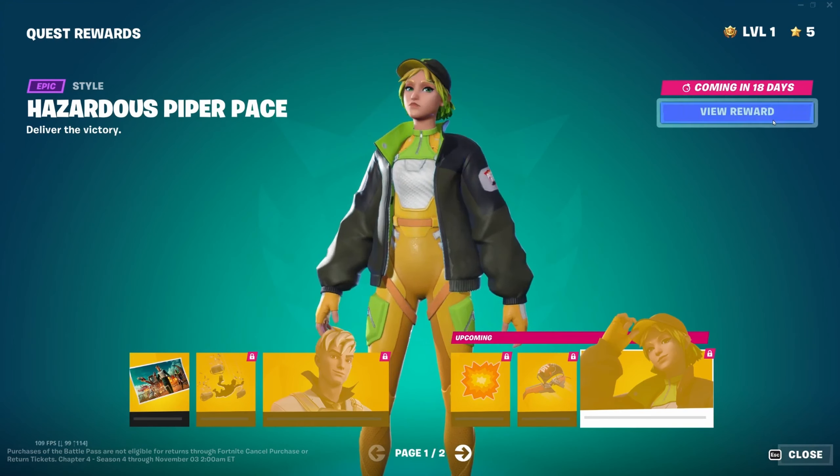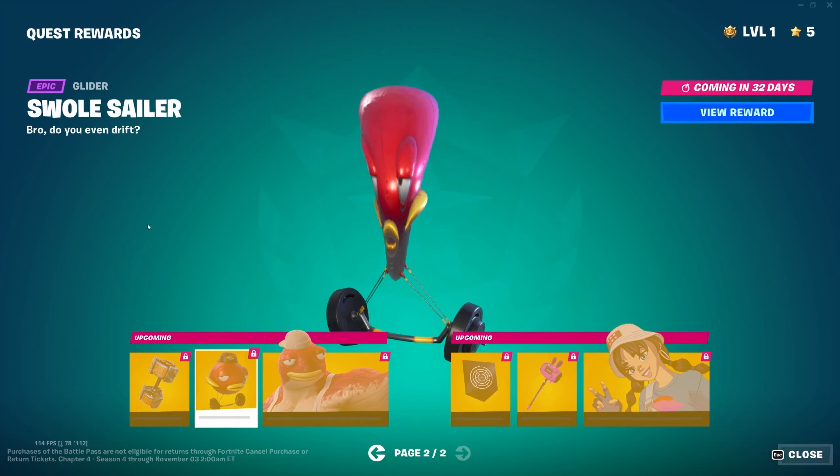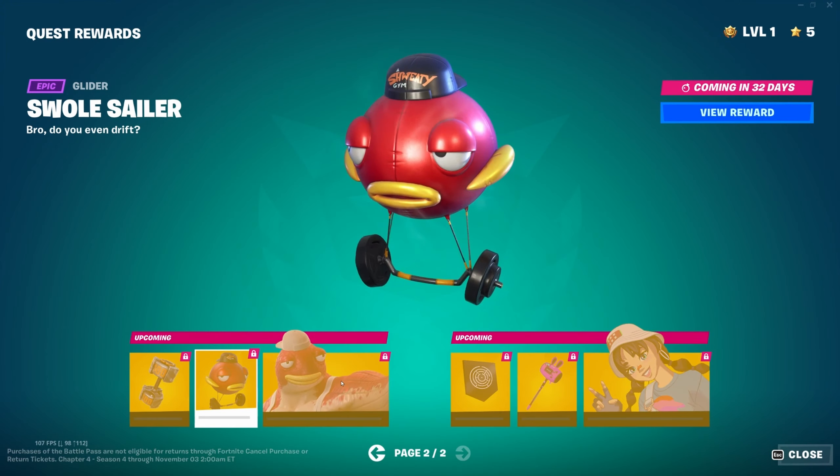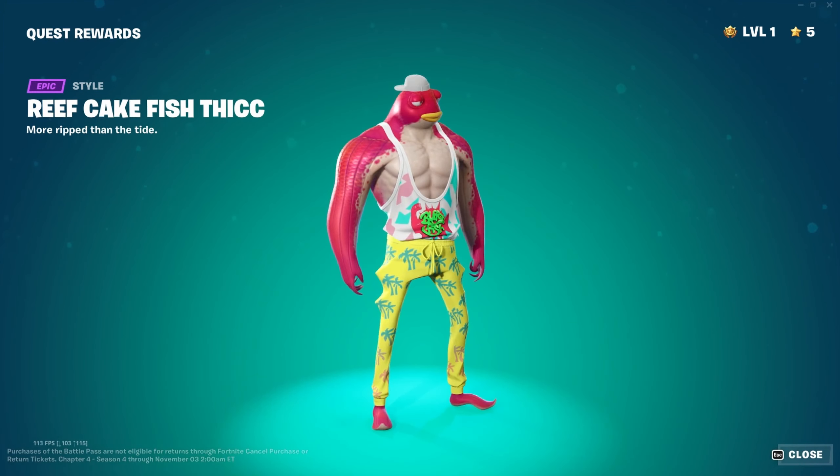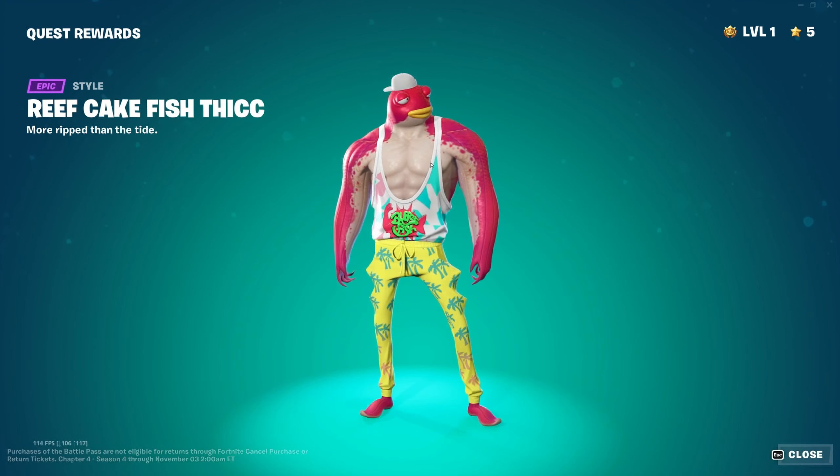I prefer the original color scheme but this is still a good skin. The Vindication style for the harvesting tool sounds the same. We have the Swole Sailor glider — already seen the other color scheme. Reef Cake Fish Thick — I like the pink, nothing too special but the palm tree design on the trousers is kind of cool. The banner icon for Maze, and Dark Mode style for the bunny harvesting tool.